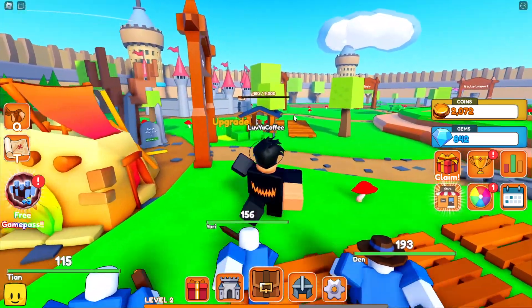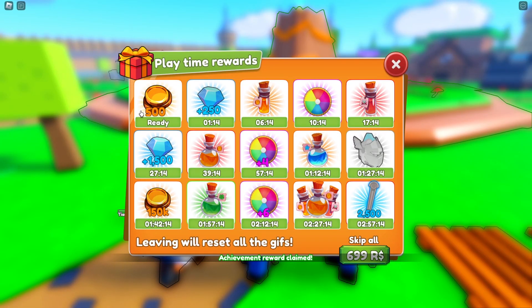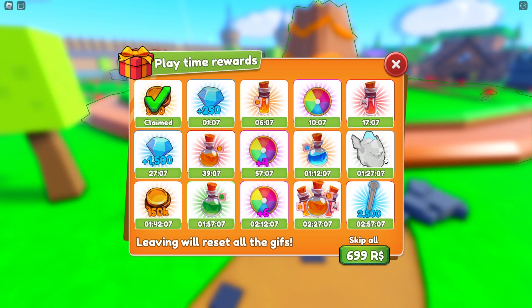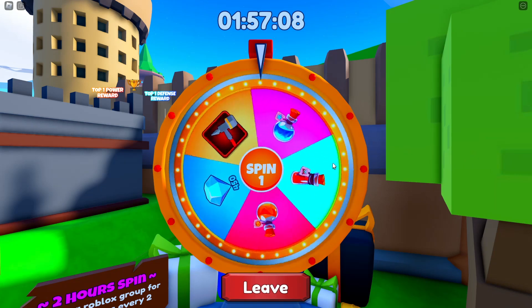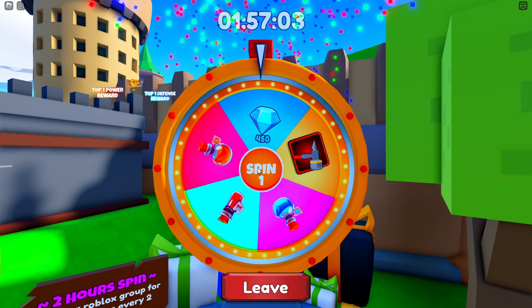It looks like it can hold up to 9,000. There's a little achievements tab — oh, that just gave us a bunch of coins! We have one of those in-game timer rewards, which I really like. It gives incentive to play the game. That looks really cool. I want to know what these two things are, and of course you've got your spin the wheel — that's normal for simulator games.